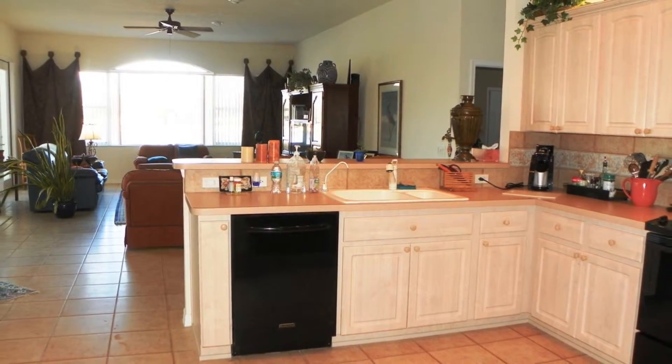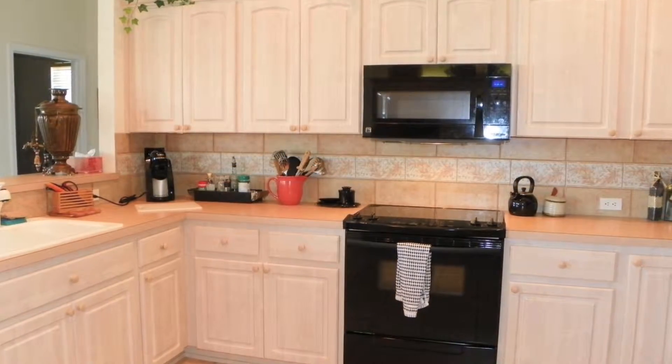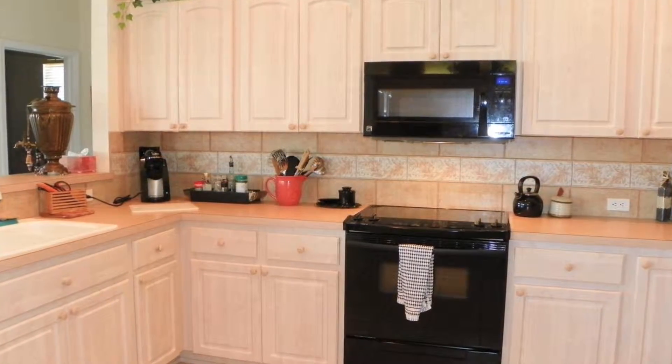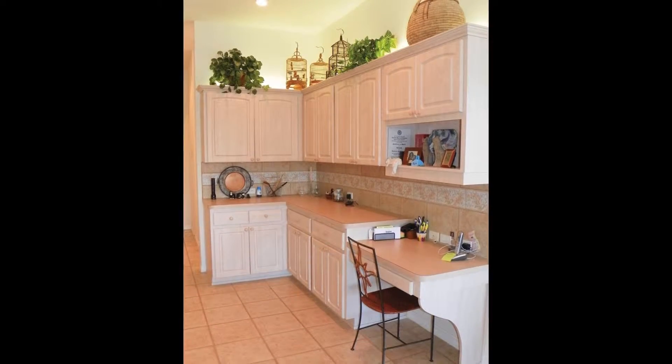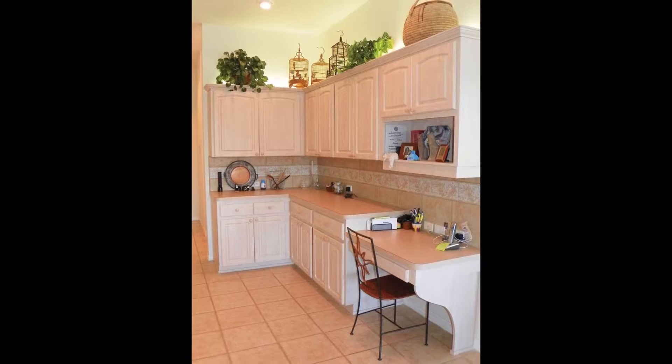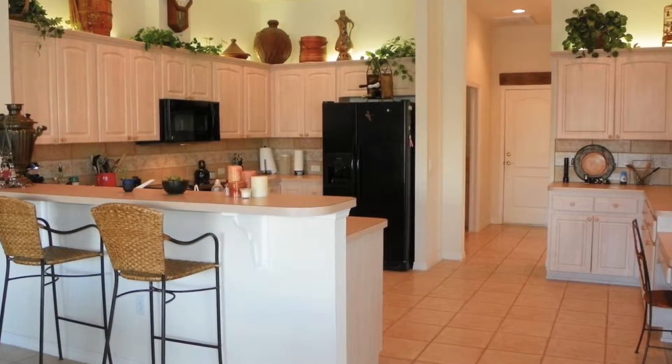The gourmet kitchen has an abundance of cabinets and counter space with top-of-the-line appliances. Neutral tile flooring and backsplash will make decorating this home a breeze. There's even a planning desk where you can keep track of your busy social calendar. Skylights let in natural Florida sunshine to brighten every day.